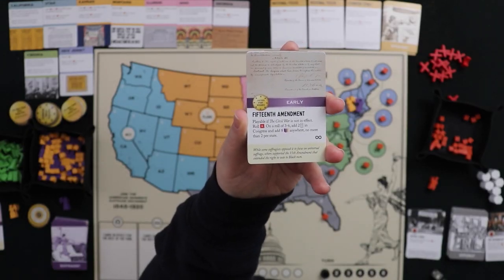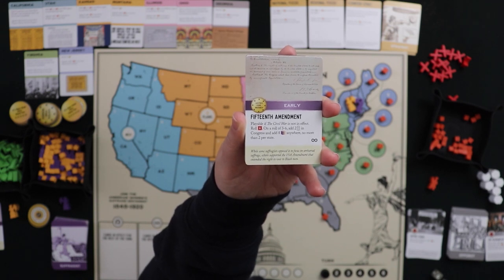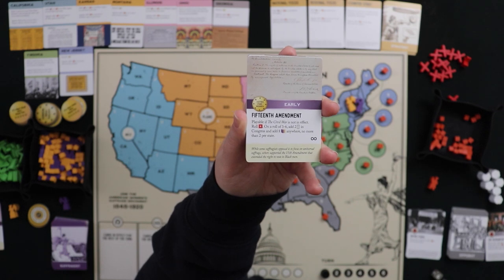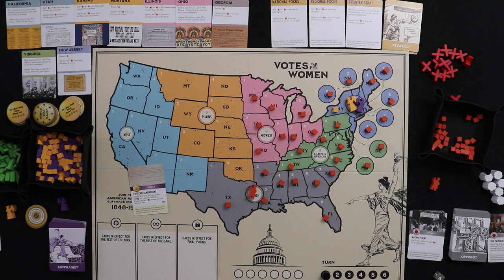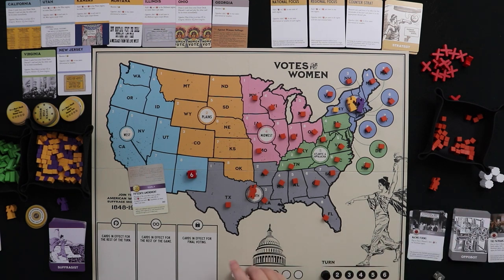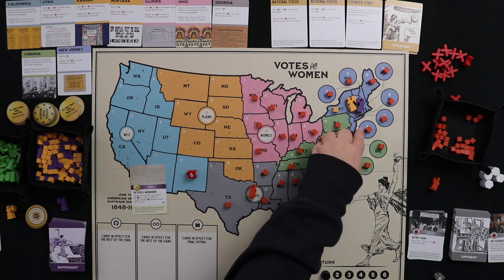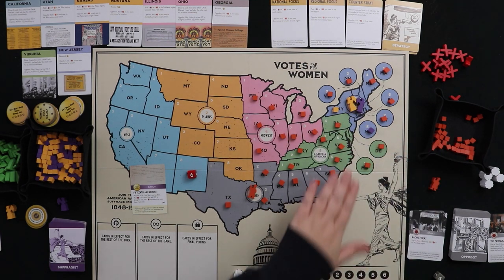I'm going to aggressively play the 15th Amendment. It lets me roll a d6 — on three to six I add two support in Congress and place eight cubes anywhere, no more than two per state. This will help me toward New Jersey and let me scatter cubes in other important states. Let's play it for its text. I roll a d6 — I rolled a six! So I add two Congress support and get to place eight cubes.